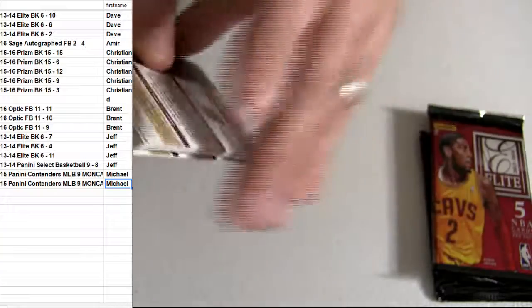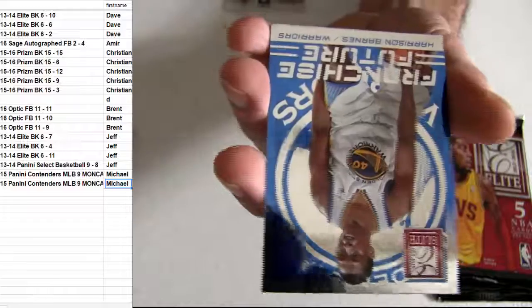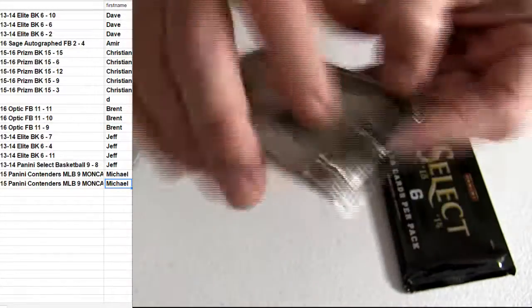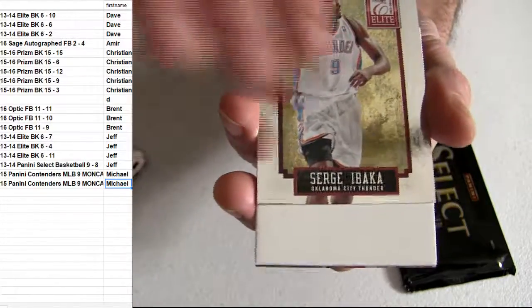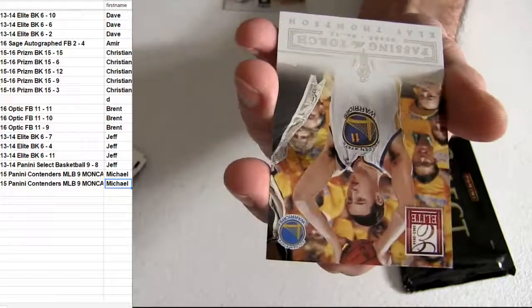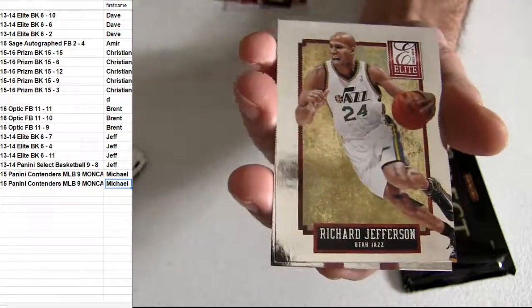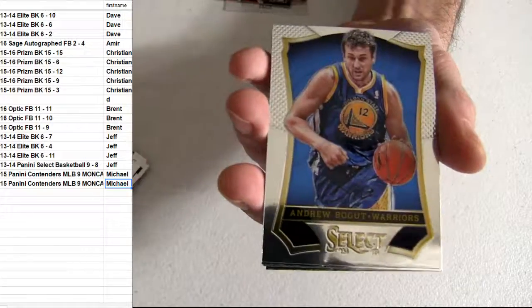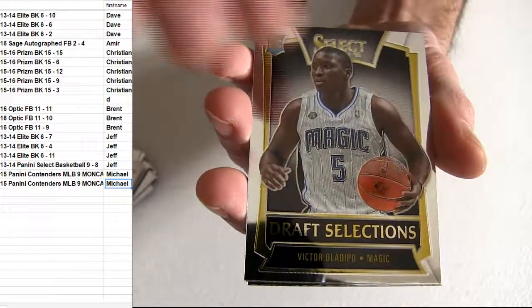When it first came out, we were killing that 13-14 Select — it was going like mad, like this Contenders is going now. Alright, looking for some goodies, Jeff. Passing a torch. Holding out in that, let's pull a black. Oladipo.